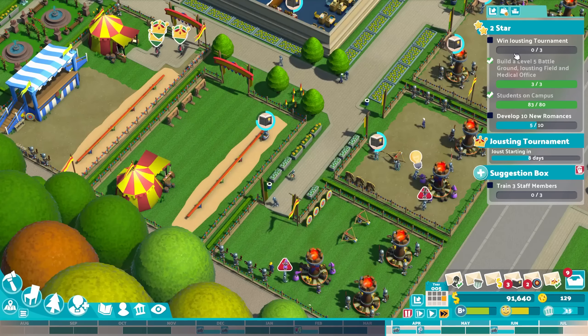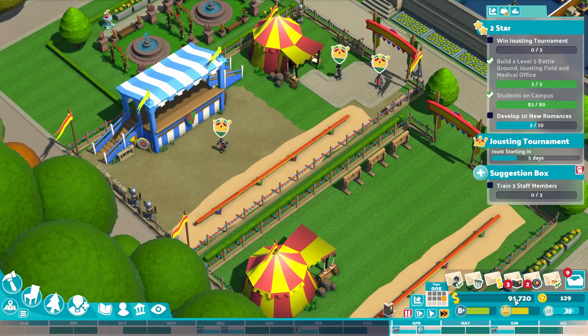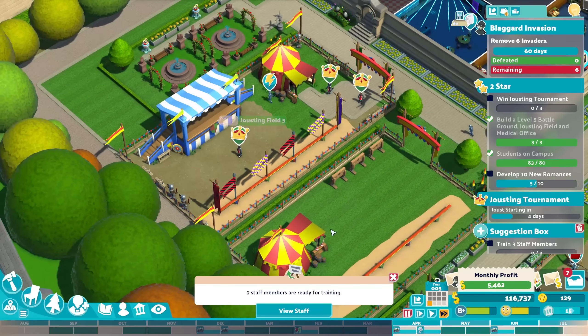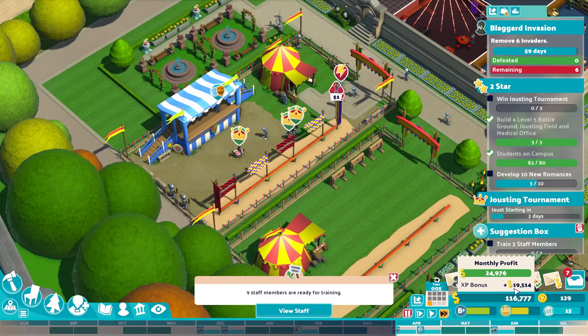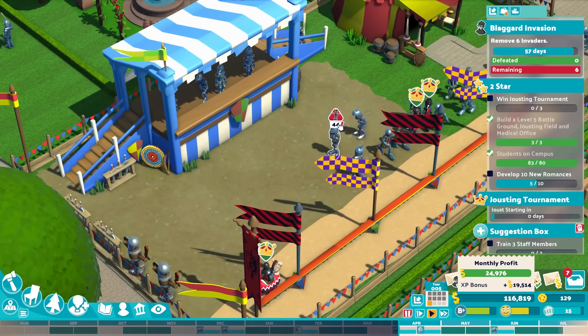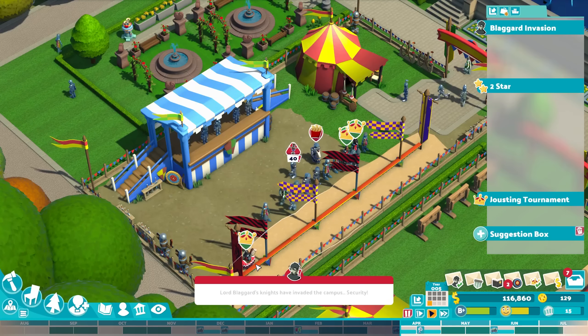We could make a big jousting area over there if we purchase the next campus slots — it's getting really tight here. I'm confident we can reach the level two star pretty soon. Grades are very good, though happiness could be better. The event invaders are once more on, and the jousting tournament starts.